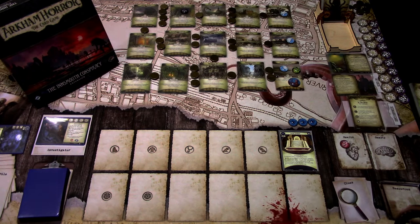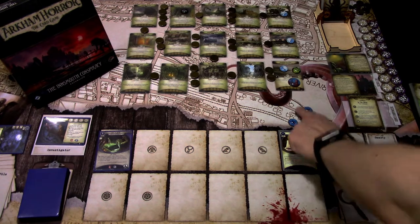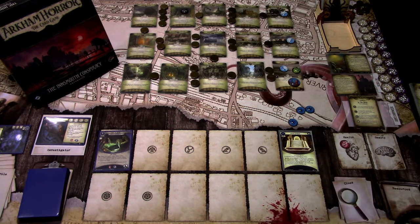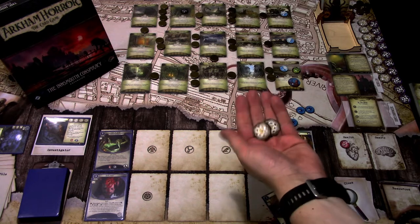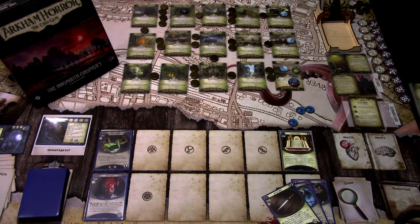I still need to put resources down. First action: I'll play Olive McBride. Second action: I'll play Sixth Sense. During setup we need to add two bless tokens to the chaos bag. Also, if you've been following my previous playthroughs, I messed up — you actually reset the chaos bag between scenarios. In the last scenario I made it way too difficult with all the curse tokens in the bag. So we are starting fresh with no curse or bless tokens, but Sister Mary adds two bless tokens.